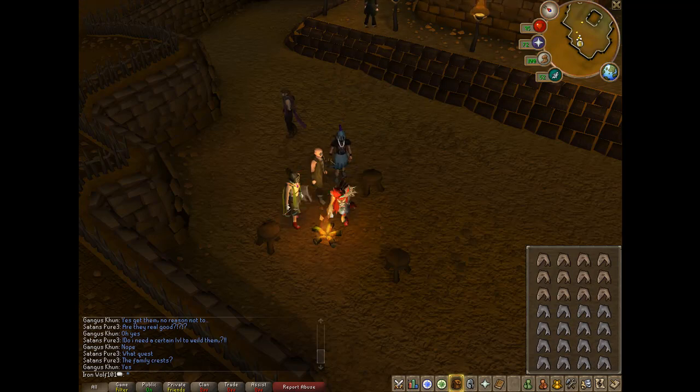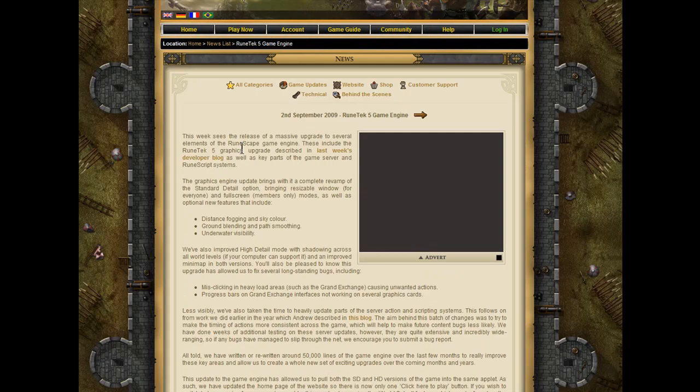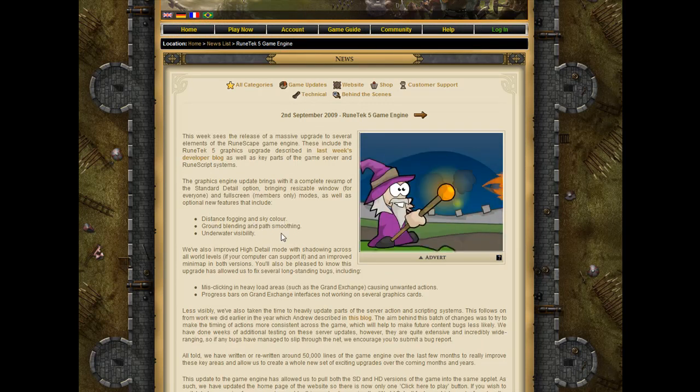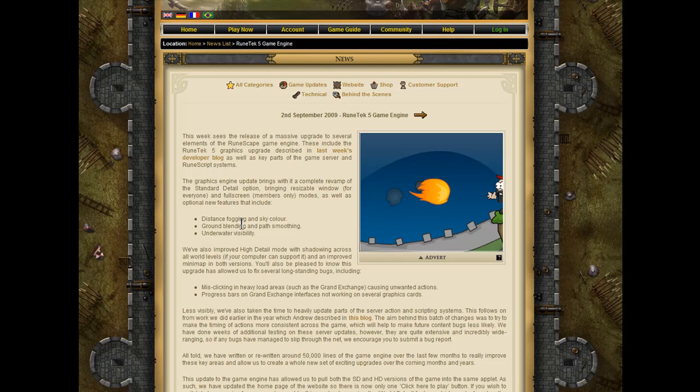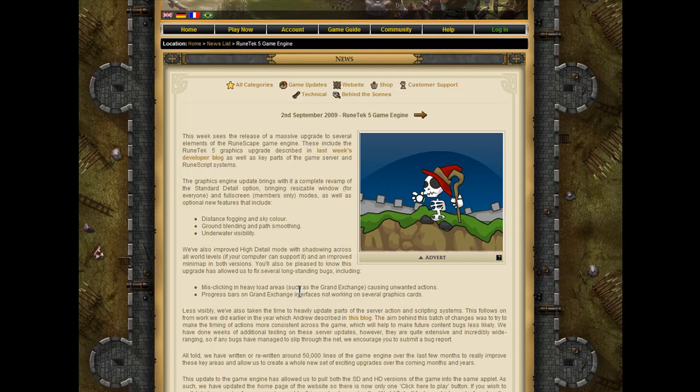First, I'm going to show you one of the updates. It says the RuneTech 5 game engine — it talks about how they made the graphics a little better, like distance fog in the sky color, ground blending, paths moving on the ground, and visibility. This covers all that, and it also mentions misclicking and heavy load areas.